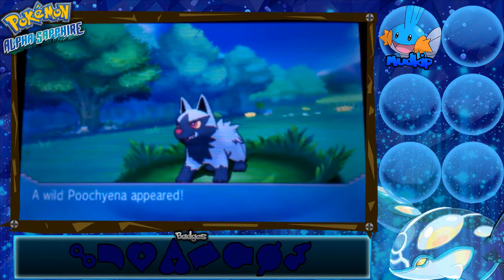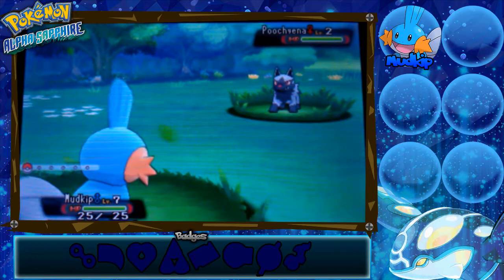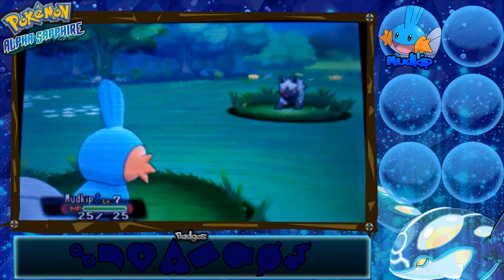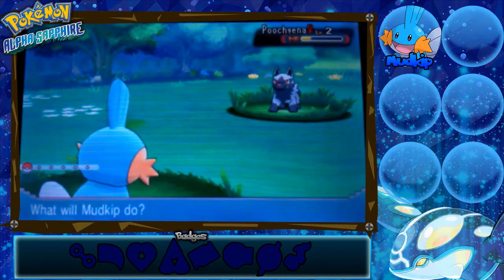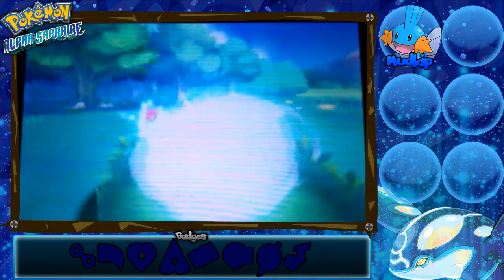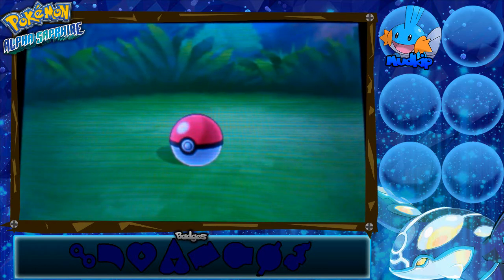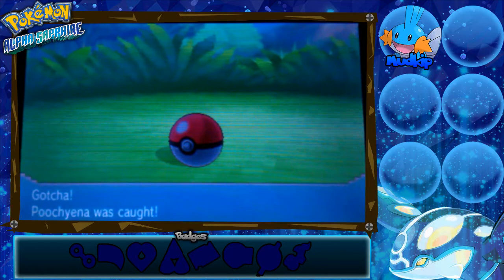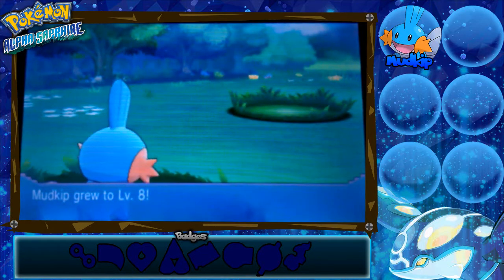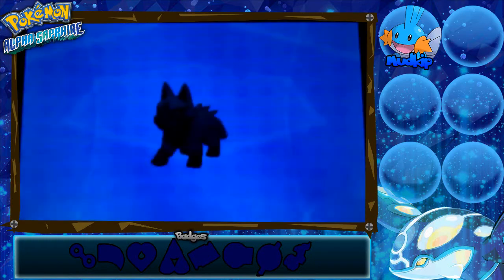Next encounter — it's a Poochyena! Let's use Tackle and hope we don't get a crit. Now into our bag of Pokeballs — using one of our ten Pokeballs. Get in the Pokeball, little Poochyena! There we go — Poochyena was caught! We got 16 experience points. Level 8! We'll have to move to a different patch of grass so we don't knock out every single Pokemon. I'm going to name it Pooch.